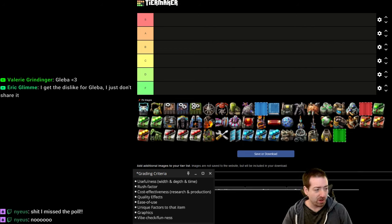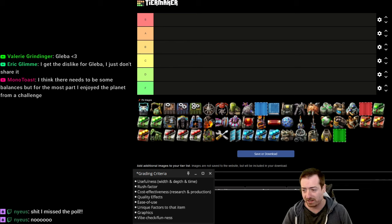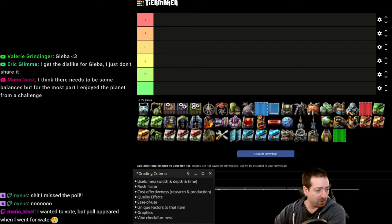Hello everyone, Crydox here and welcome back to tier listing everything in Factorio. In our first episode we did the logistics tab and now we are moving on to the automation tab.